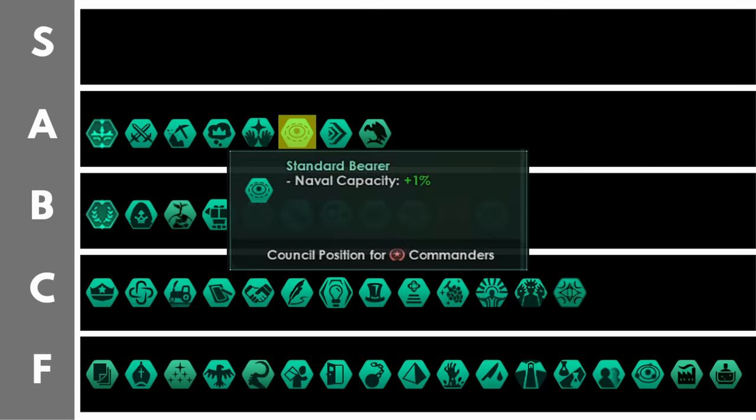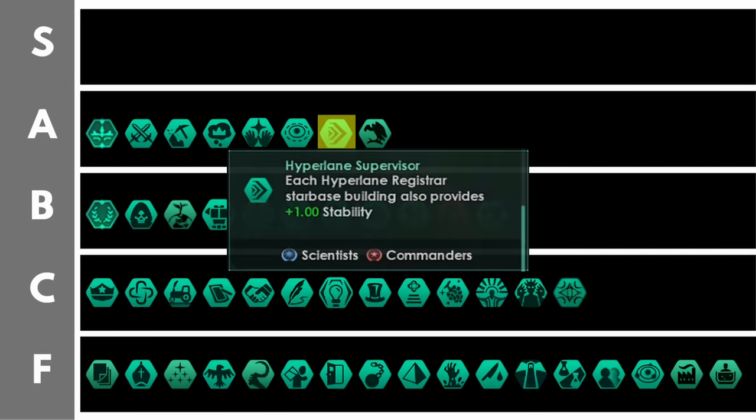The standard bearer gives plus 1% naval capacity per level, allowing you to field more ships and have more military power. The hyperlane supervisor sounds a bit poncy but honestly it's really quite nice — you'll get plus 1 stability per hyperlane registrar starbase building, which could grant you as much as 15 additional stability on your planets from a single starbase building. Combine that with a black site and you can easily get between 10 and 20 additional stability on every world without worrying about anything. No longer is invading foreign planets going to be an issue — you can put buildings granting stability on starbases and laugh all the way to the bank.